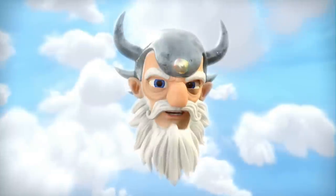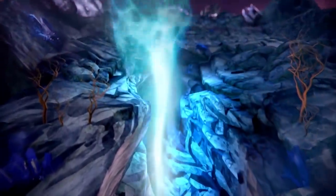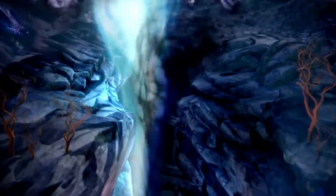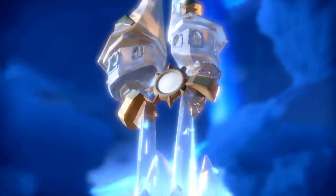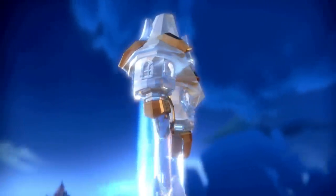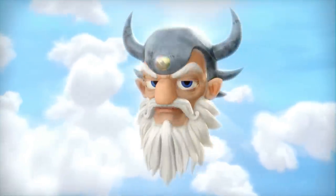Greetings Portal Master, something amazing has happened. The same colossal explosion that destroyed Cloudcracker Prison also fractured the very foundation of Skylands, exposing two new elements. One was pure light, and the other, utter darkness. Now a mysterious crystalline tower has appeared, crackling with the tremendous energy of Elemental Light. You must go immediately and investigate Sunscraper Spire.